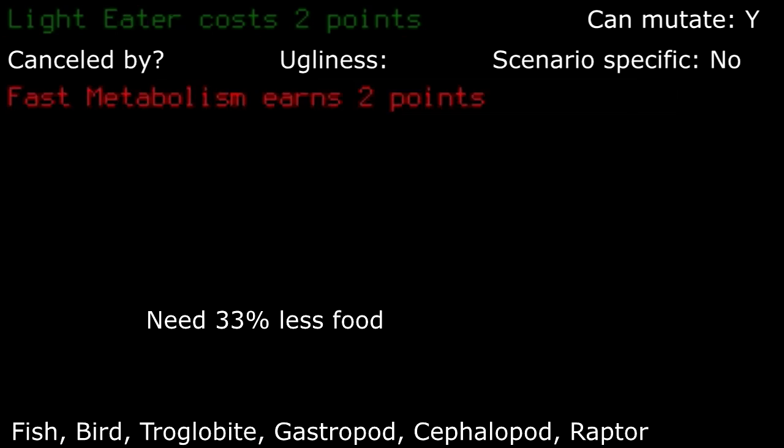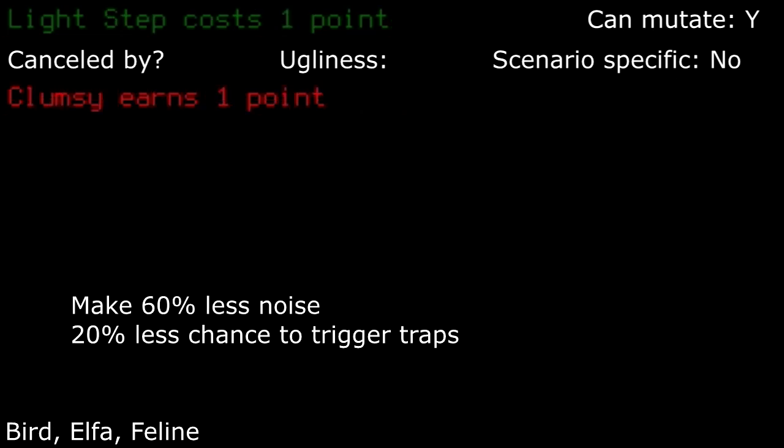Light eater: needing to eat less can be somewhat annoying at times with random food you find. The countering trait of high metabolism and its increased stamina regeneration basically makes this a trait nobody should take. I'd pass this one up. Light step: unless you plan to take weak scent as well, as both work together well to encourage sneaking around at night. However, you can take this if you tend to be more accident prone with traps. I've found myself in quite a pickle when stepping on a landmine in the dark.